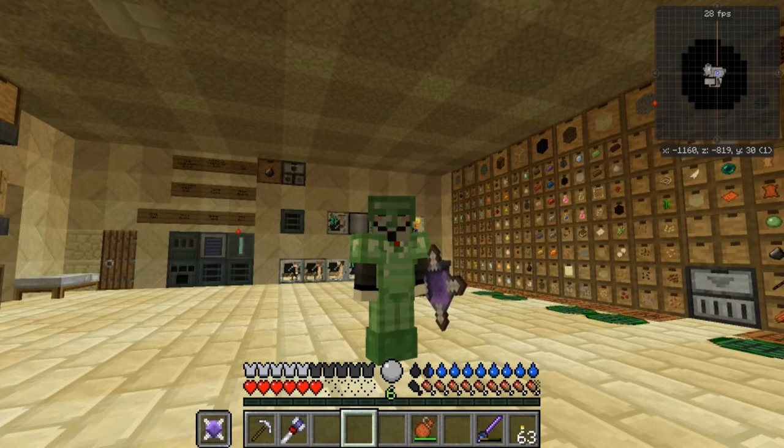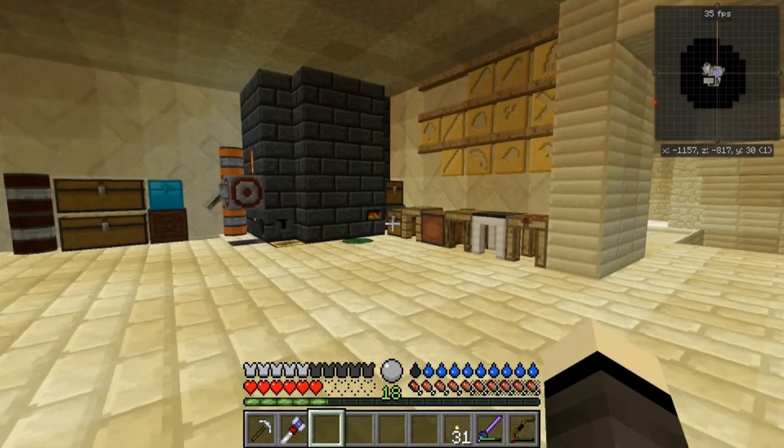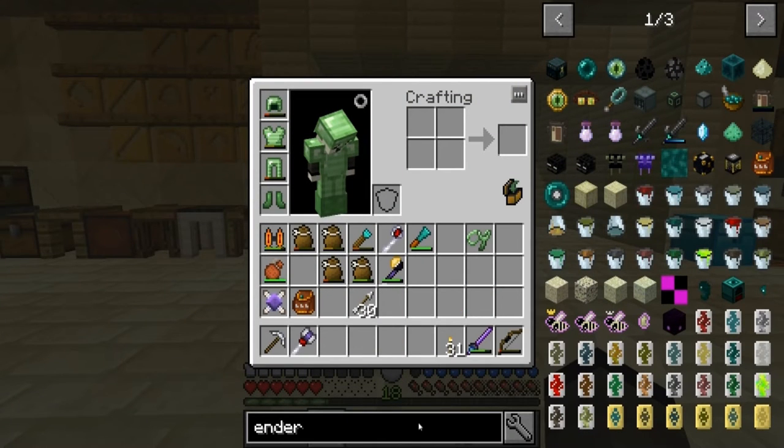Hey guys, Mechalist here and welcome back to my let's play Forever Stranded. In today's episode we're going to look at two ways to get XP so we can start gathering it for enchanting when we need it. Without any more introduction I'm going to get cracking. There's two things I'm planning for XP: I'm going to make an area to kill the husks outside, taking the cactuses down so they'll all be gathering around the walls, and we're thinking about using conveyor belts to port them to an area where I can just kill them and pick up the XP.